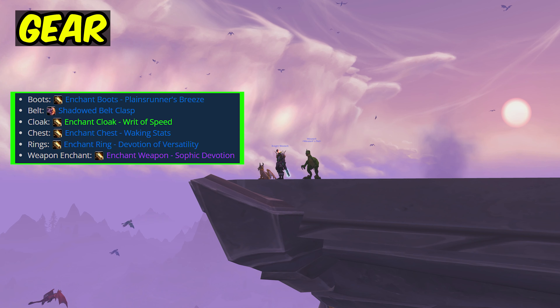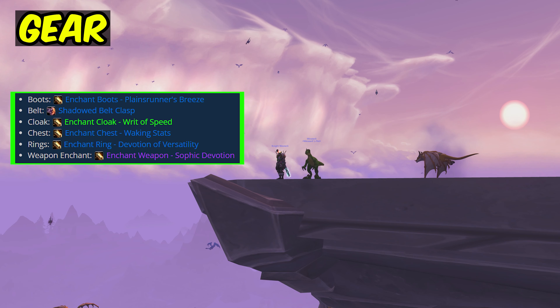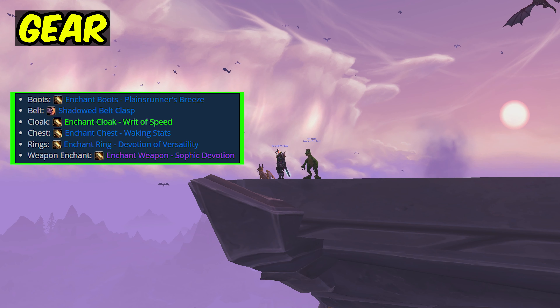For enchants: on the boots you want plains runners breeze, for the belt shadowed belt clasp, cloak writ of speed, chest waking stats, rings devotion of versatility, and for the weapon sophic devotion.